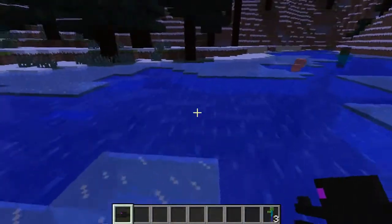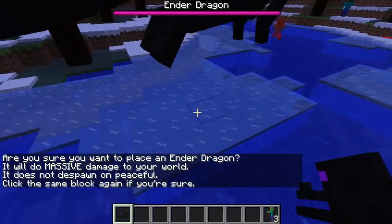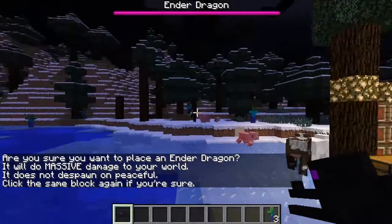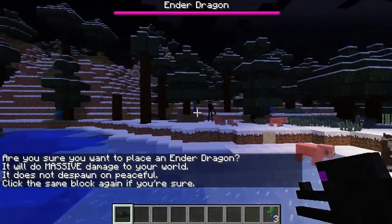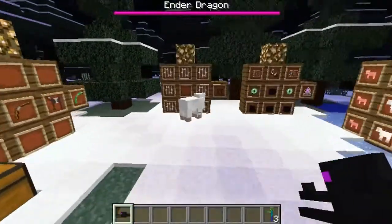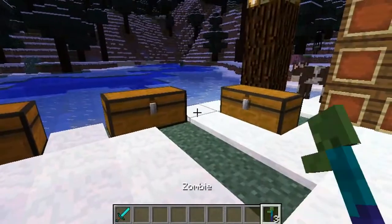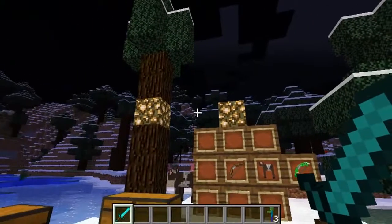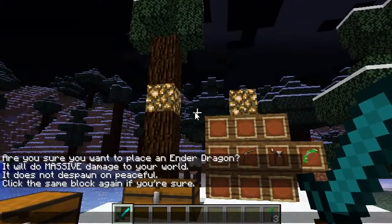I haven't tried this before so note it could go wrong. Here we go. Oh my god! No, I shouldn't have done that. Let's just leave him alone. He seems to have flown away, which is a really good thing — I'm just going to keep this diamond sword handy just in case. In the text it says 'Are you sure you want to do this? It will do massive damage to your world.' Do be wary of that, but that was pretty cool. You do need to get a dragon egg to be able to do it.